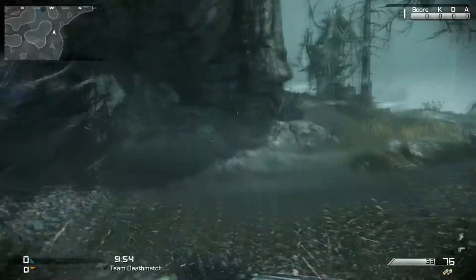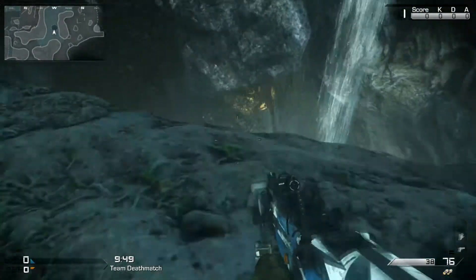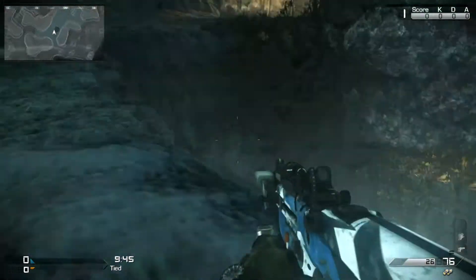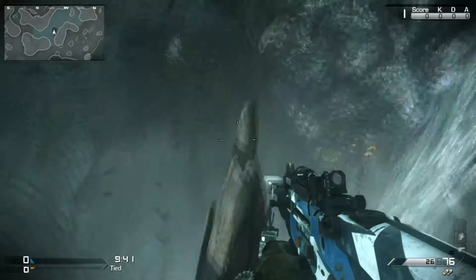The first one is right here in the cave. What you're actually looking for on these maps are the things from Extinction — they look like little hatcheries. As you can see, you're in the cave, you shoot, bats come flying out — you're Batman. That is number one.